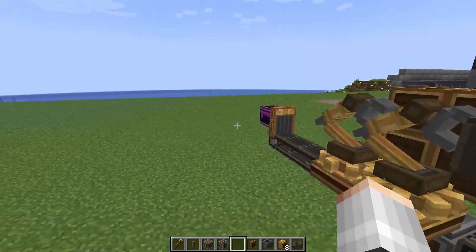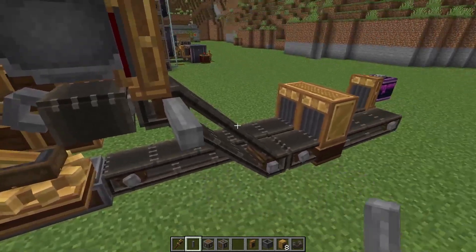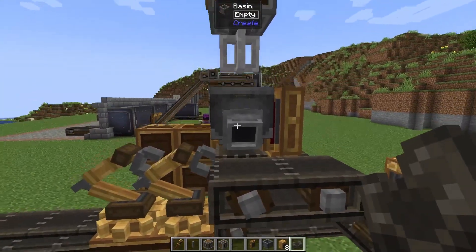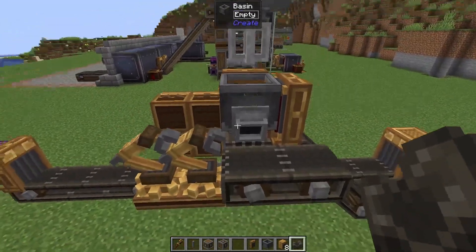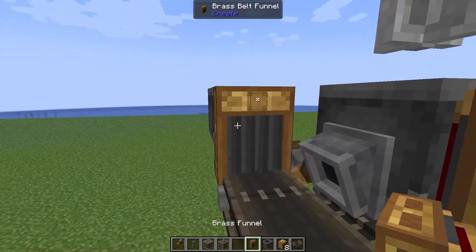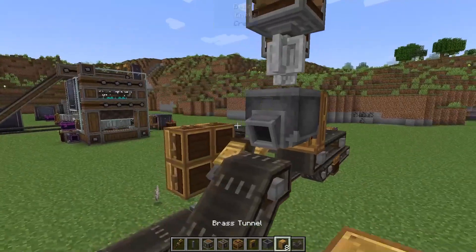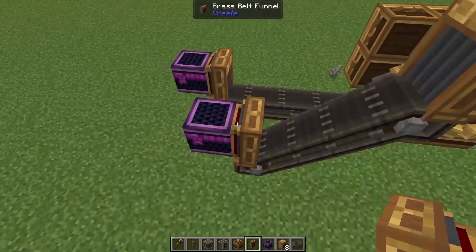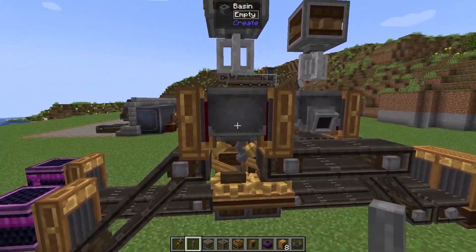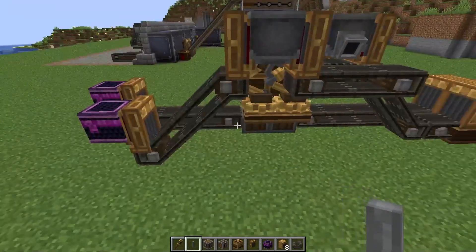Now that we've got andesite being made we need to pull this out and send it over to another mixer with some iron nuggets, and that is going to make us some Andesite Alloys. The easiest way is to add a belt over here — this belt is going to be spinning to the left — so any andesite that gets made is going to pull out and be sent across into our next mixer. So let's pop down a basin, pop on a funnel, add our mixer to the top, add another vertical belt going up, add a funnel to the top, and then connect that to our iron nugget line. Then all that's left is to output our Andesite Alloys into bulk storage and set up some stockpile switches to turn this entire machine off once we've got enough.